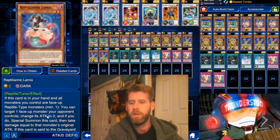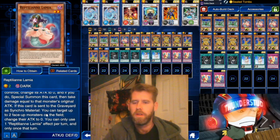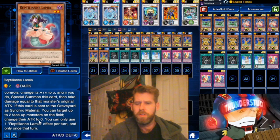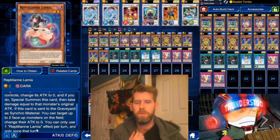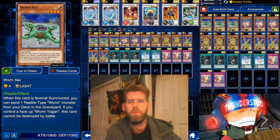Lamia Reptilian: if this card is in your hand and all monsters you control are face-up Reptile monsters, you can target one face-up monster your opponent controls, change its attack to zero, then special summon this card and take damage equal to the original attack of that monster. If this card is sent to the graveyard as a synchro material, you can target up to two face-up monsters on the field and change their attack to zero — once per turn. She's a level two Tuner and you can also just normal summon her.